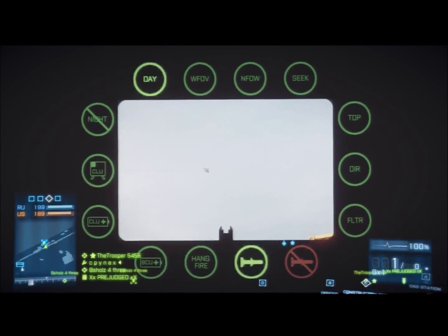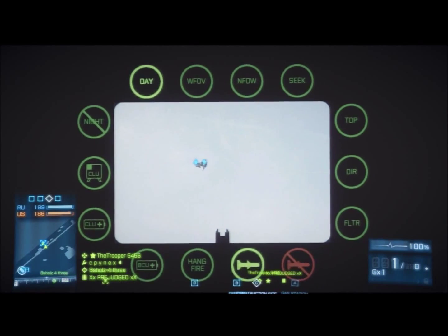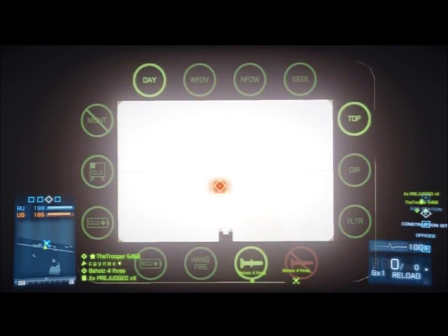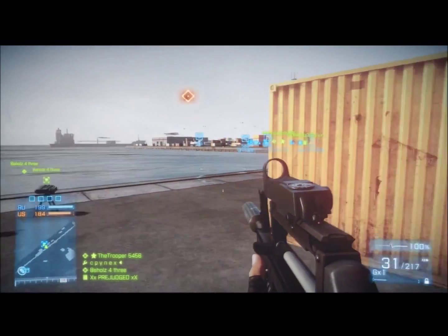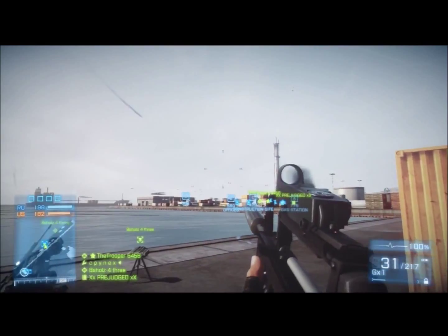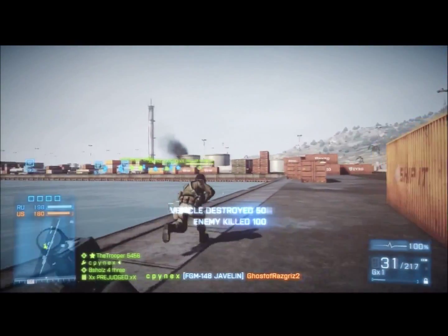Right here is the Javelin. In order to use the Javelin, you need somebody else with a Soflam, which is a lock-on gadget on the Recon class. So I got my buddy B. Shoals here with a Soflam. As you can see, the Javelin is a little laggy — I get my kill like ten seconds after I shoot it.